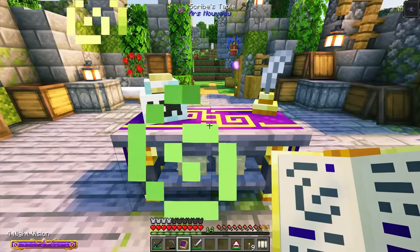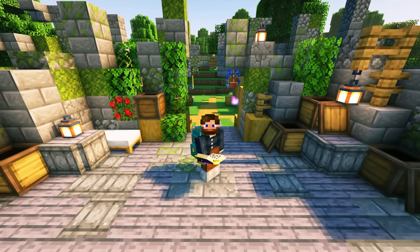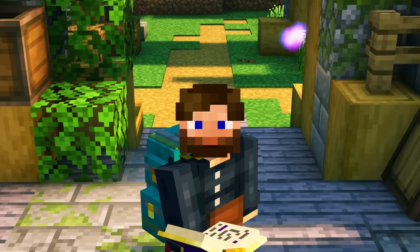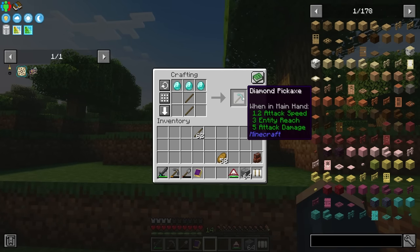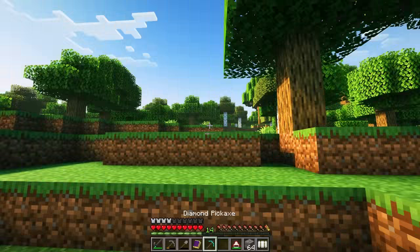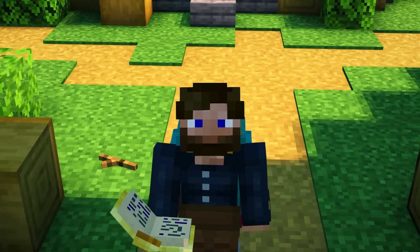Early on I'm going to be building a ton of different spells using the scribes table. We can assign hotkeys to very specific spell slots. Before fully jumping into the mine, there's one more thing left — a diamond pick. We'll make a diamond pickaxe and an iron pickaxe for the journey, since we just don't have enough mana to spare for the break spell right now.